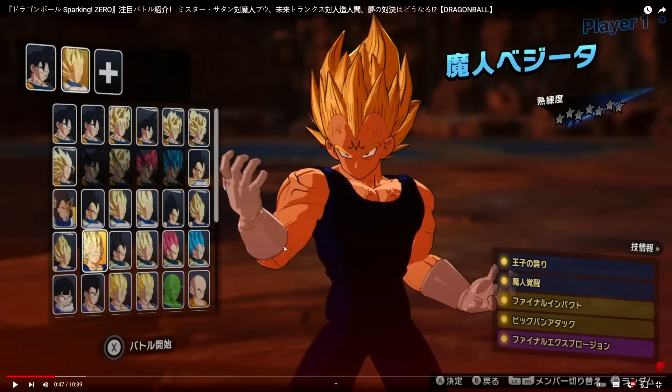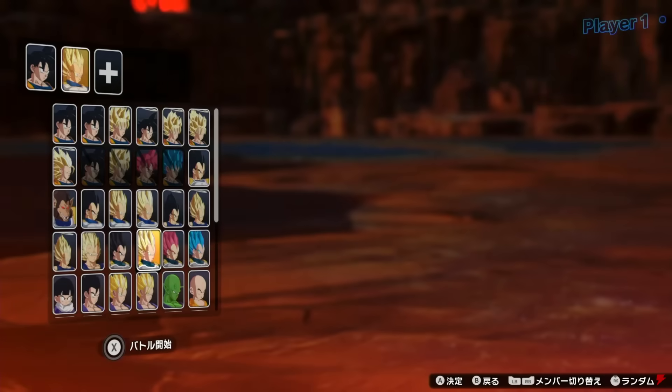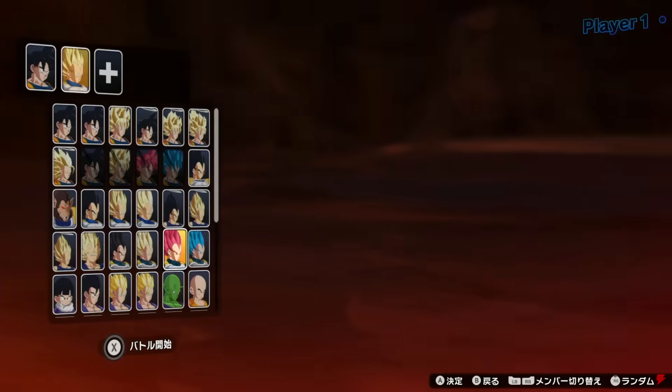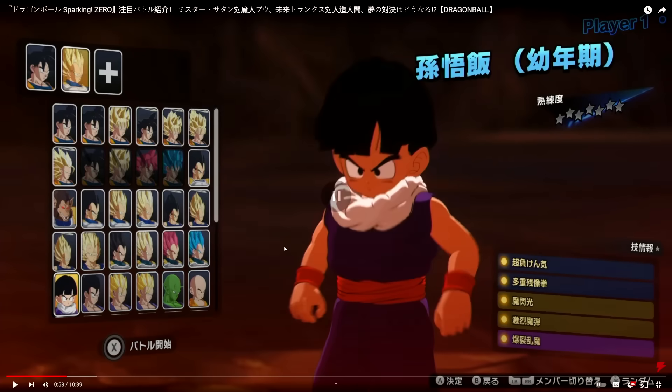It seems like every transformation is a standalone character. Going back to the Tenkaichi days, you'd click on the base form and another character row would pop up with transformations. But here in Sparking Zero, everybody with all their different transformations is just on the main roster — that's cool. Super Vegeta from Dragon Ball Super has Super Saiyan, God, and Blue forms. The outfit is more from the Dragon Ball Super Broly movie.